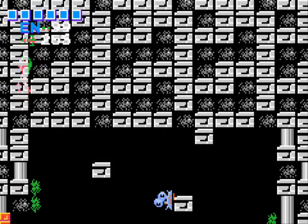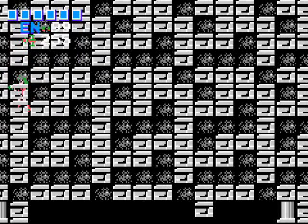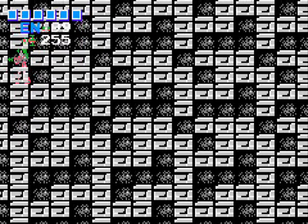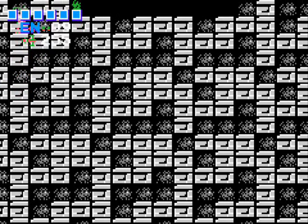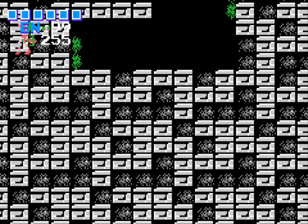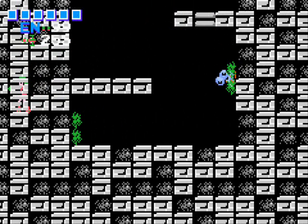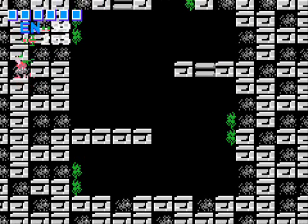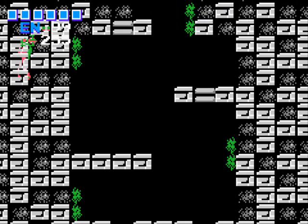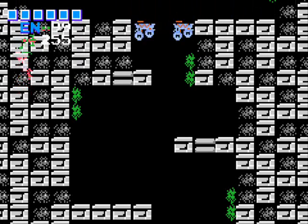I'm not exactly sure how this works. I believe what happens is once you scroll the map far enough, it'll end up loading a different area of the game, but using the wrong data for it. So it basically ends up generating random areas. From what I understand — I didn't really do a whole lot of research on this. I'm just doing this to fill up time. You can do this in pretty much any vertically scrolling room, I think. It's just that this is the best place to do it, because it gives you an actual large area to work with.